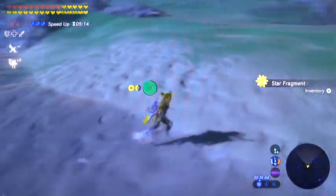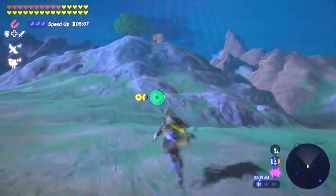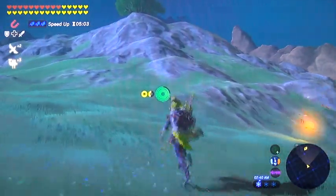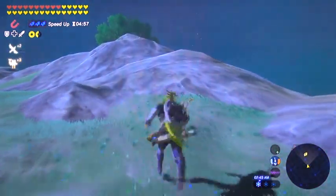If it happens to land in water, lucky you — it's going to float, no big deal. One other word of caution: if the star fragment is on a cliff wall, you're going to want to approach from underneath. Because if it's on the side of a cliff, as soon as you come up in range of it it's going to fall down, and if you're underneath it you can catch it while it's falling.